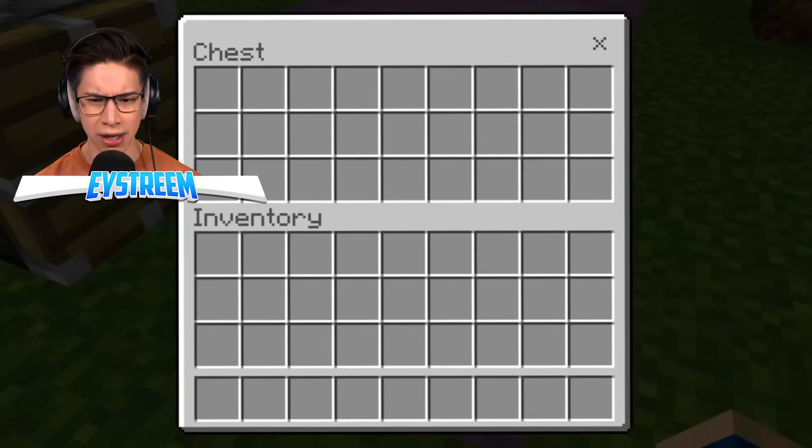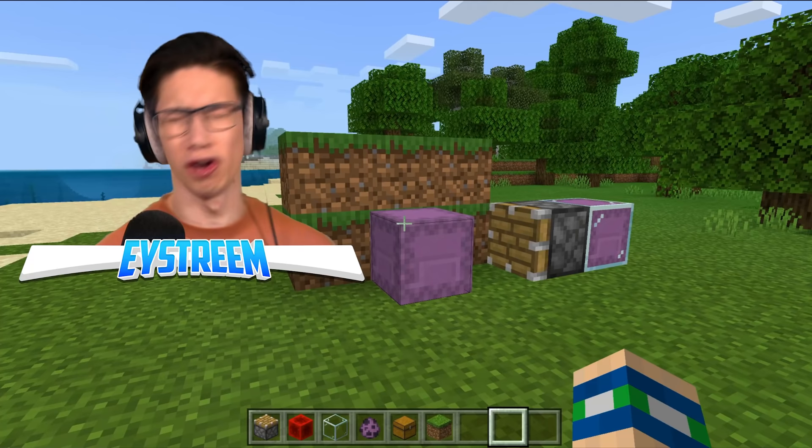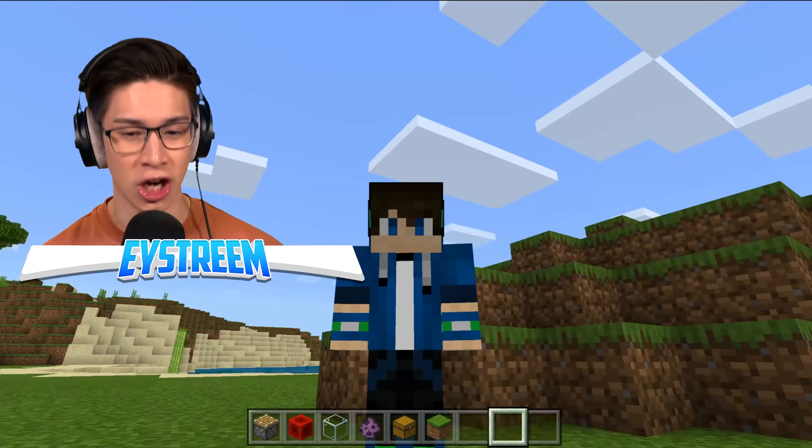Can you use the chest still? Oh my gosh, you can open the chest while it's inside the shulker! If you put a wall up on this side — like, imagine this is your house — you could hide your chest full of all your diamonds and netherite using a shulker. I never thought of that before, but this is just pure genius.